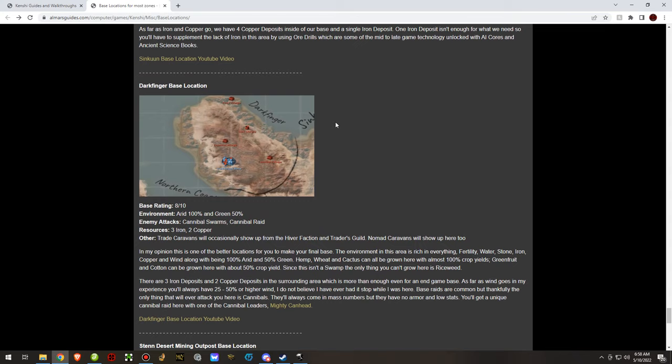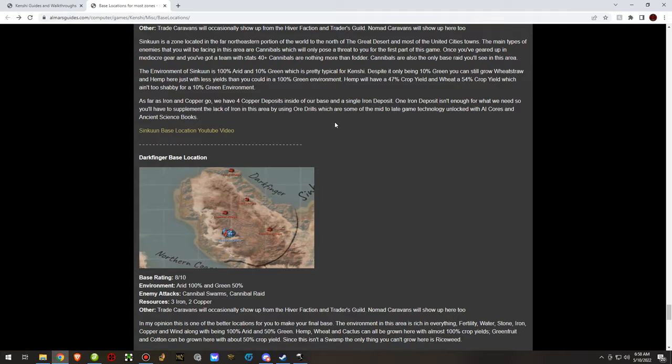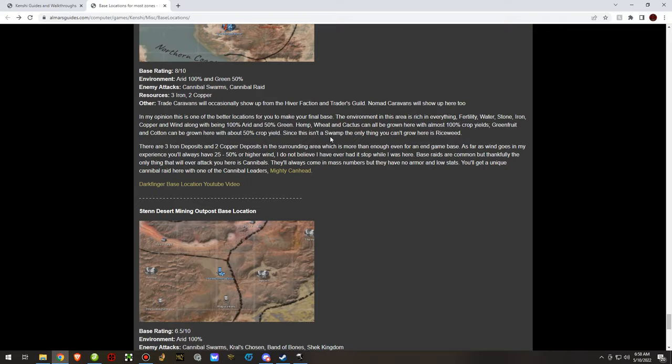Dark Finger, on the other hand, is a little bit better than Sinkun. The environment is a little better — 100% arid and 50% green instead of 10% green. Lots of cannibals again. Dark Finger is also better for resources: three iron and two copper instead of one iron and four copper. We need more iron than copper, so it just works out better overall.